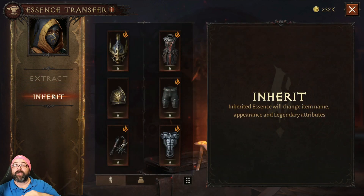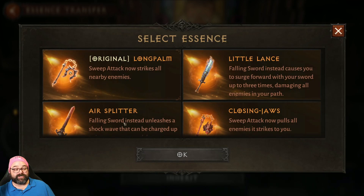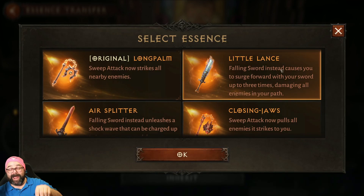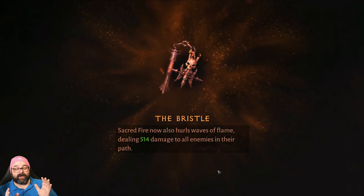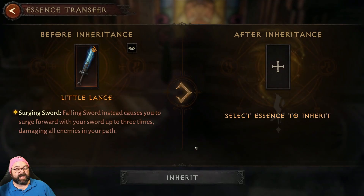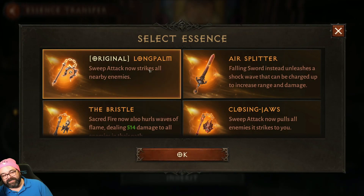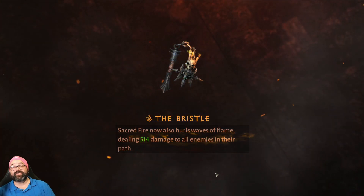The extraction destroys the item but keeps the essence — keeps the ability. So you can then come in here and Inherit. Say you got a new drop ten levels higher than your previous one in that slot — you want the better stats but also want the Little Lance ability. Since you already extracted Little Lance, you go to Inherit, choose it, and now that weapon has the Little Lance ability. If you don't like it, you can revert to the original or choose any other extracted one.